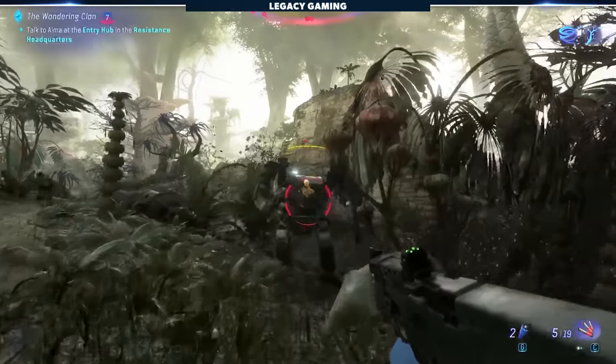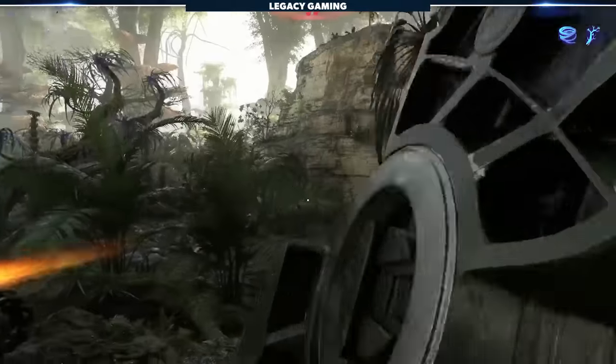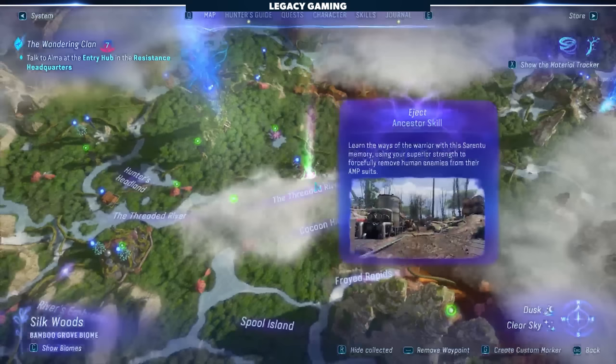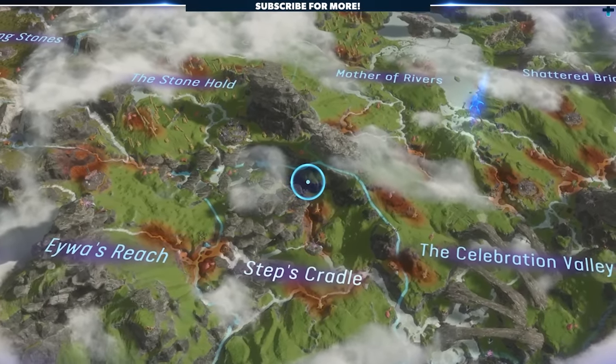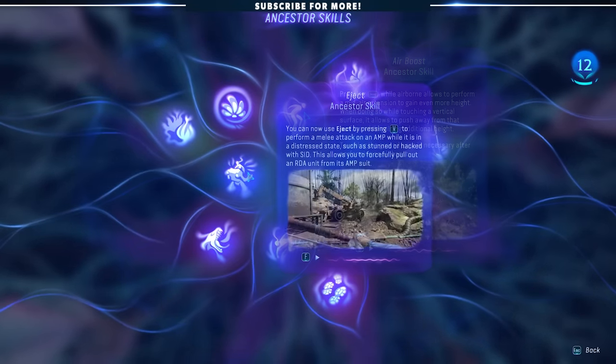One of our favorite abilities, Eject, allows the player to rip a soldier out of their amp suits. It's honestly a combat essential, and players can unlock this relatively early in the game to the southeast of the Aranahe clan's home tree. Give the map a good scan early on and identify what Tarsu plants are going to synergize with your preferred playstyle. Make it a point to unlock them as soon as you can, knowing they're going to elevate a huge aspect of the gameplay.